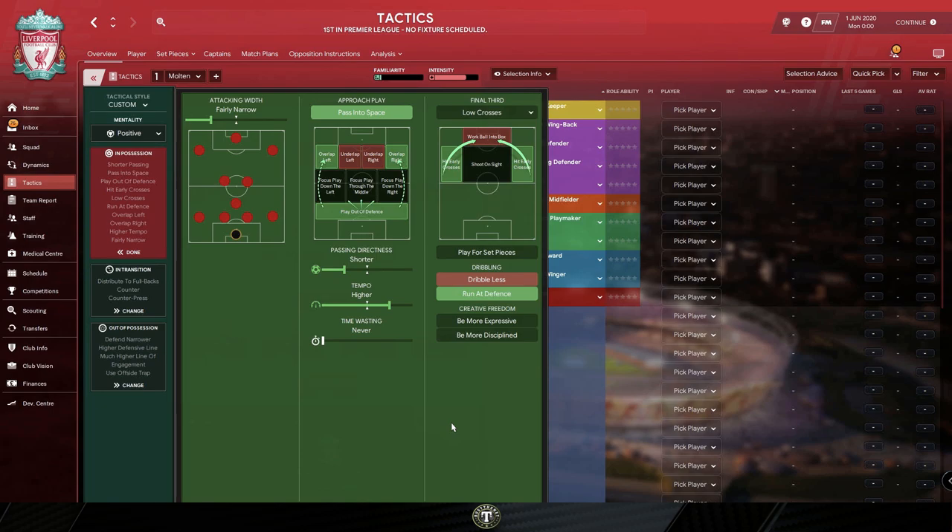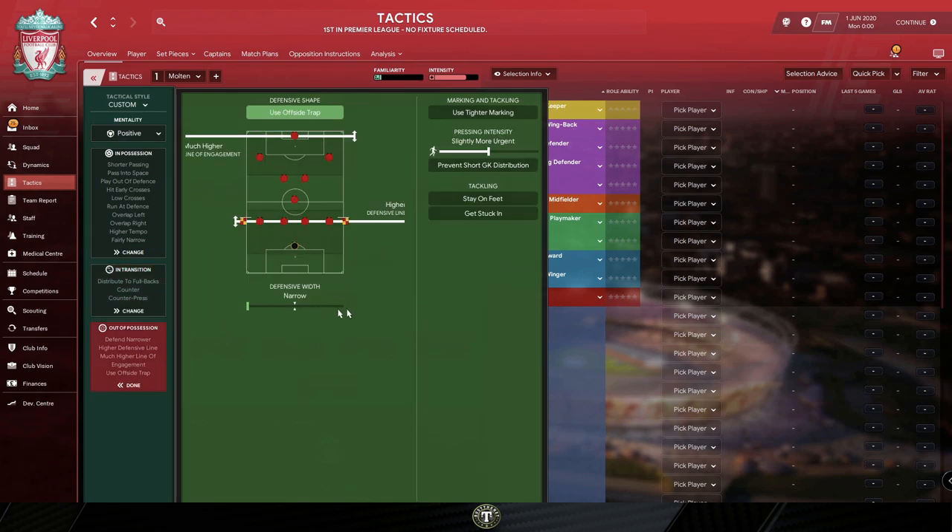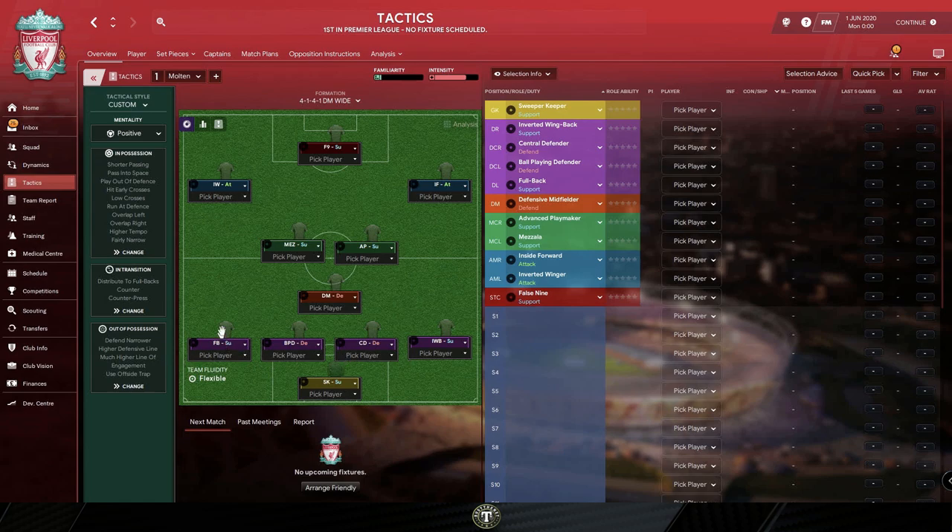There's a strong possibility teams are going to pick up yellow cards. Hitting early crosses is my favorite instruction against stacked defenses. Then we have distribute to fullbacks, as well as the counterpress and counter. The team will defend narrow, offering space down the flanks for the opposition to attack us. In doing so, we are hoping that when they lose the ball in these areas, we can release these two players with quick counterattacks.